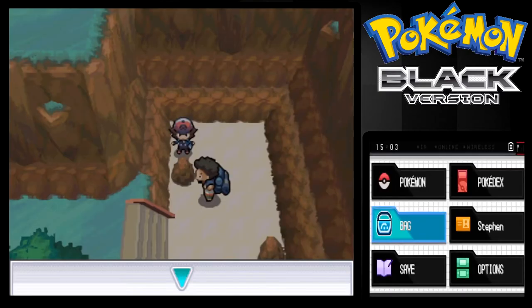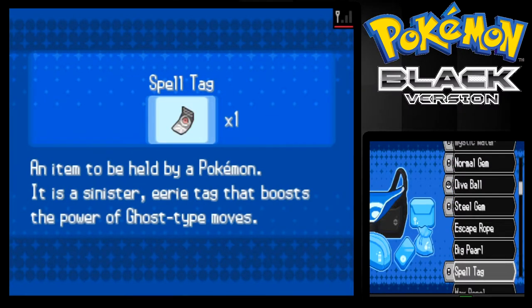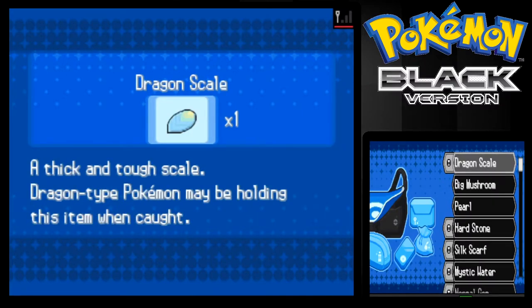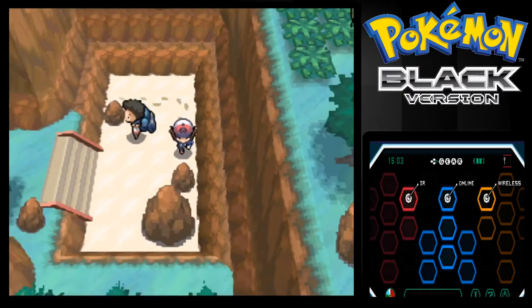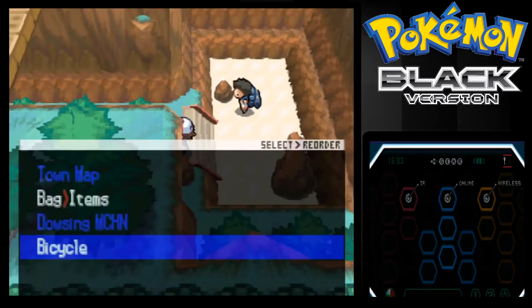I forget - oh yeah, Dragon Scale, okay. Let's see here. A thick and tough scale - the dragon type one may be holding this item when caught. Interesting, okay. So it's not an evolution item like I thought it was. Let's pull up our Dowsing Machine again.